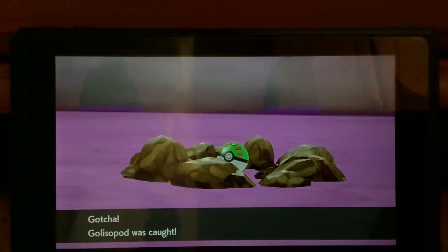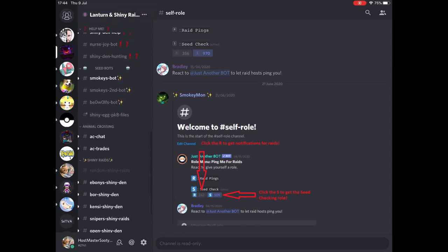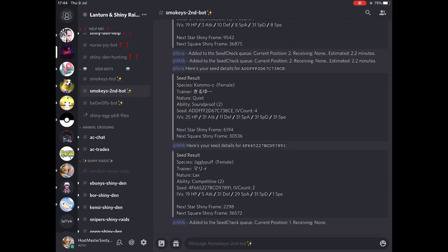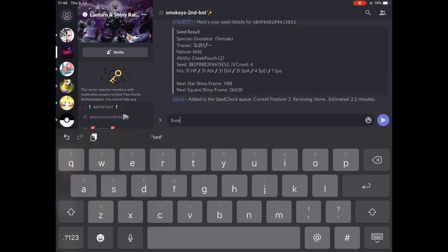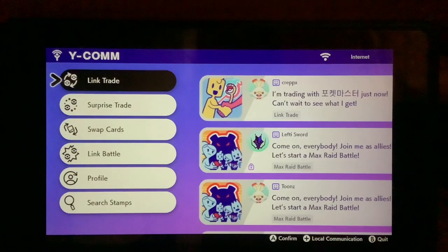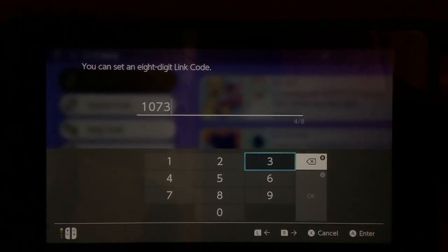Make sure you know where the Pokémon is in your box. Next step, go to a Discord server where there are a few seed bots. I'm using Lantern and ShinyWade seed bot. I'm going to be using Smokey's second bot. The command for this server will be $ccheck, all lowercase, next to each other. Then when I press the send button, it puts me into a queue and it'll send me a code. The code here is 10732836. We are going to put that code into our game. It will send you the code in a DM, so just a warning about that.